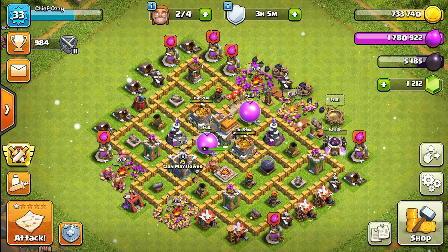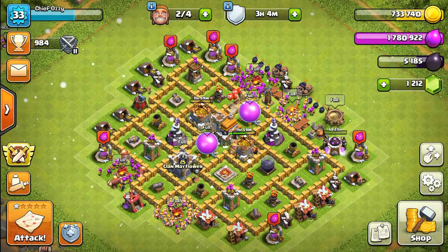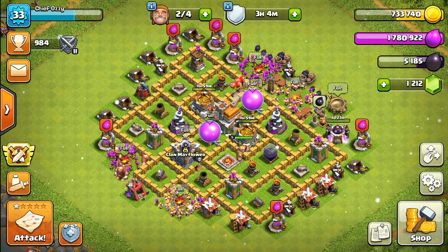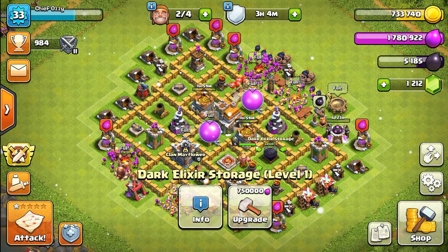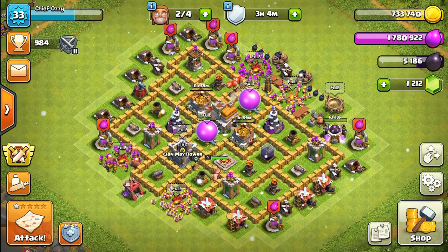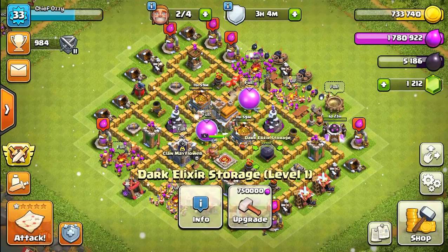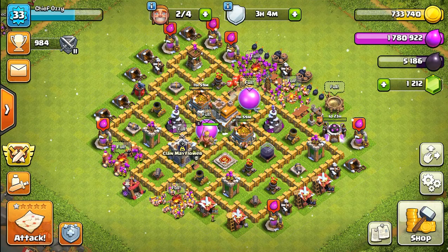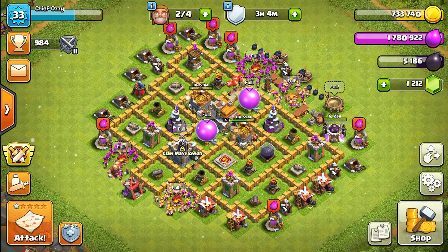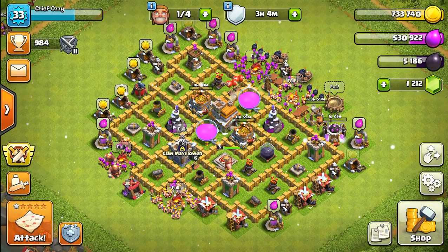For our next upgrade, I was thinking about upgrading one of my barracks to level 9 so I can unlock the dragon. But actually, it's either the barracks to level 9 or the dark elixir drill. Hard decision. We're going to go ahead and upgrade the dark elixir drill because I feel like that's more important. That's going to take one day.